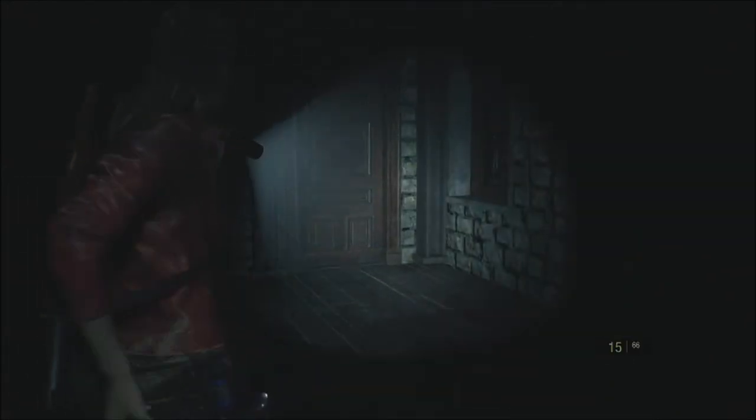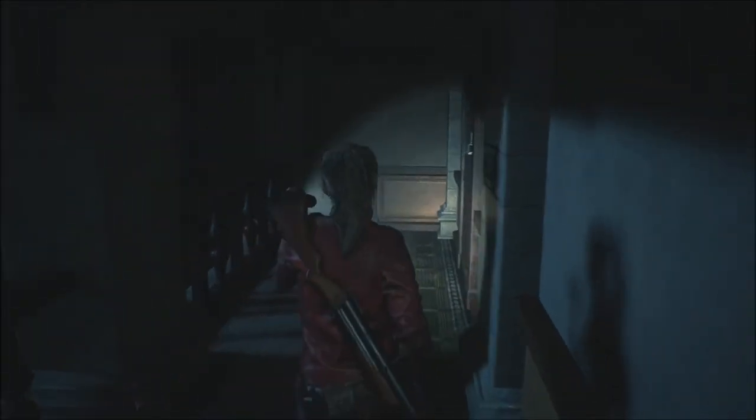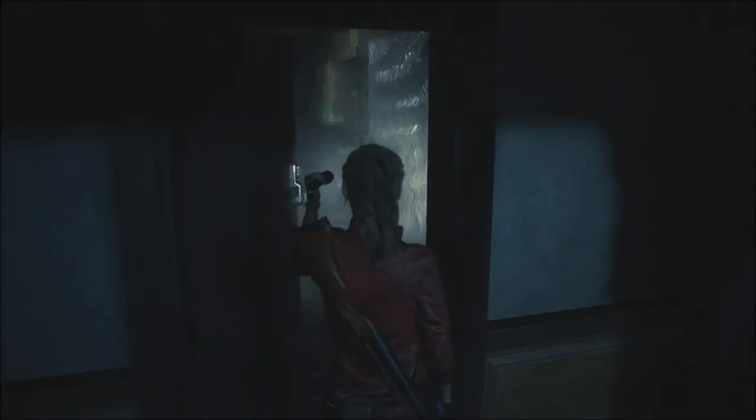Looks like we got a checkpoint — sweet. I wanted to make sure I had a flash grenade equipped right now. I'll be finding out the purpose of these devices here really soon. I figured if I just open the door and toss in a flash grenade, that should distract the zombies long enough for me to get through without wasting ammo. I do want to save as many of these secondary items as I can though — they're going to be really useful in the lab.